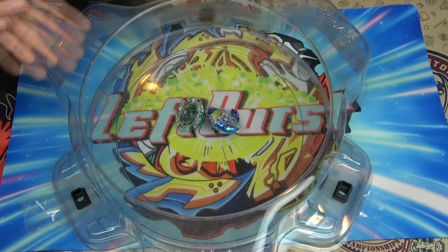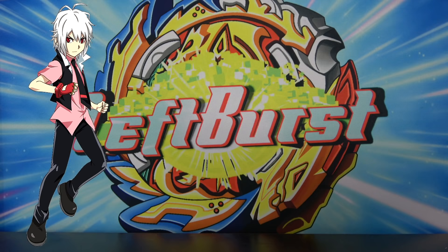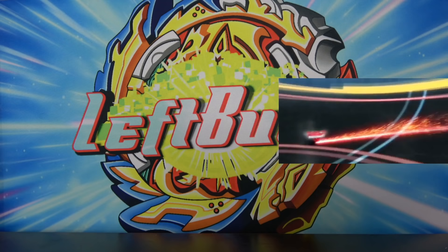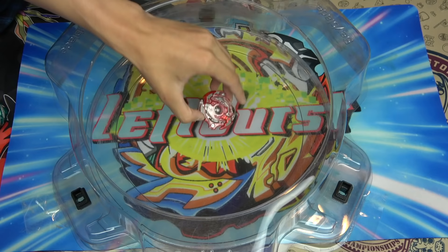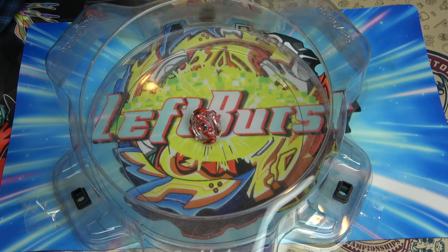We are finally going to perform the special move of the best character in all of Beyblade, Shu Kurenai. Shu Kurenai's signature special move is the Counter Break. The Counter Break is basically where the rubber on Spriggan's tip makes contact with the stadium floor, causing Spriggan to increase in speed and hit the opponent's Beyblade. It's basically just like a counter attack with the rubber on Spriggan's Unite driver.